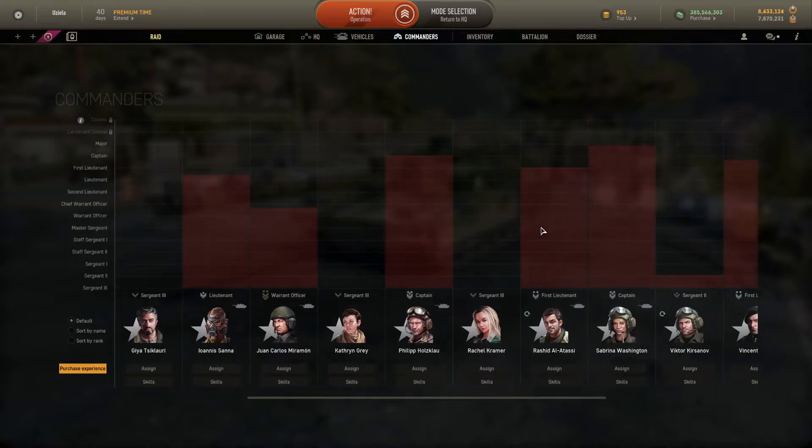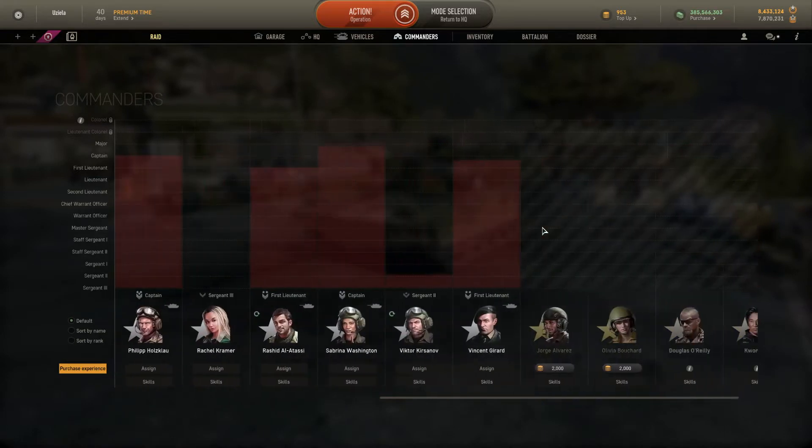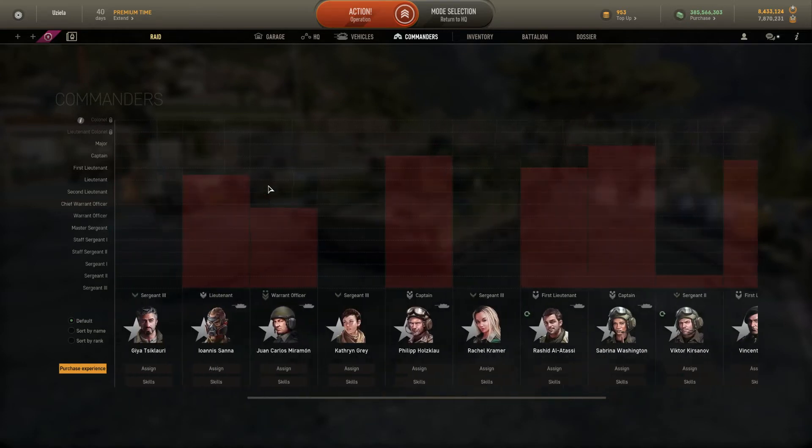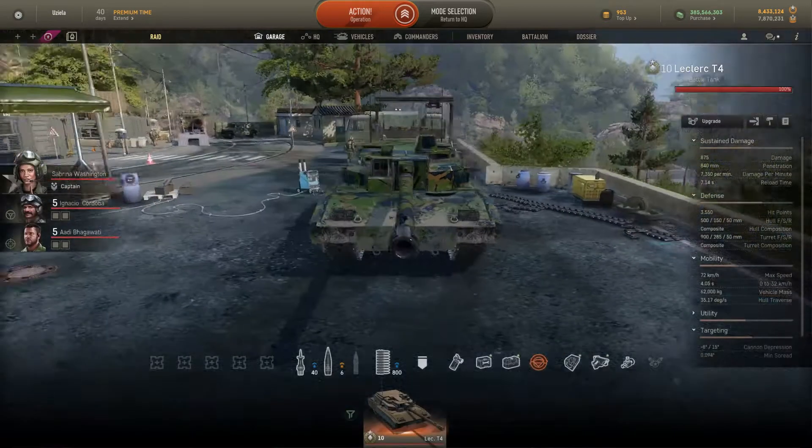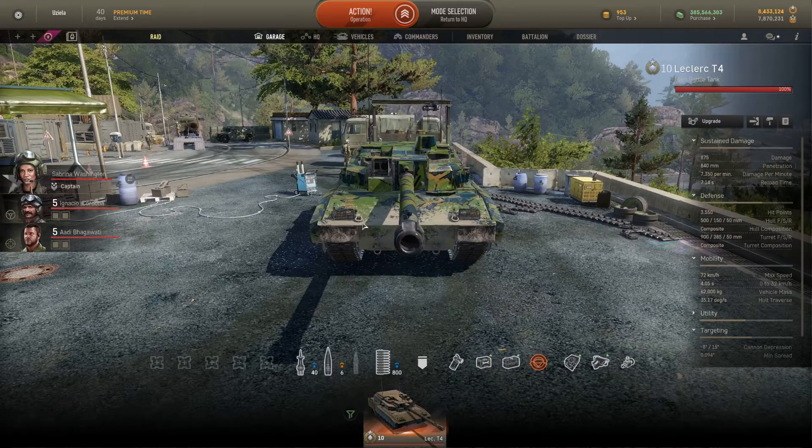I didn't find another commander that fits as well. If you really want to play the Leclerc as an active and mobile tank, you could go for Ioannis Hanoff with his spotting range increases — making you an MBT spotter. Once every 30 seconds you can spot, but it's quite conditional and works best on large open maps like Pipelines with forests and long distances. My best choice remains Sabrina.